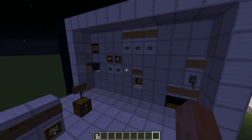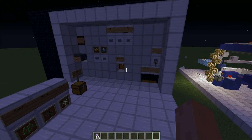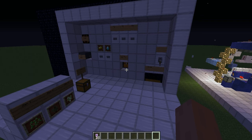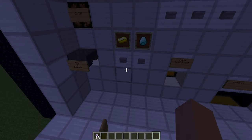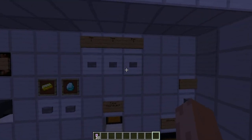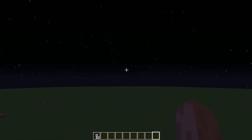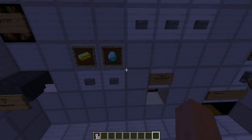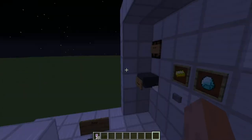Hello guys! Today I want to show you an ATM machine. It's a thing that you put a key in and you can withdraw stuff that you deposit there. This machine is set up to deposit gold, diamonds, and three additional items.